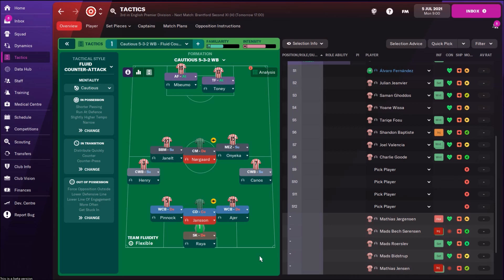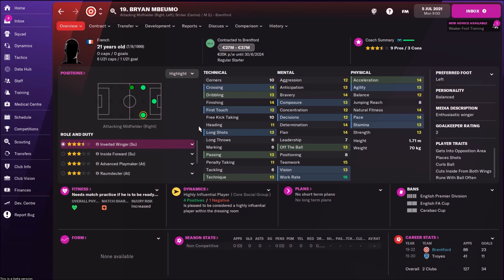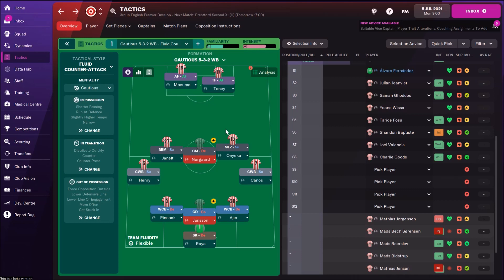In attack I would like to use Ivan Toney as a target man — really my favorite player to be honest. He's playing fantastic, great in the air, some great physical attributes, also fantastic determination. Then on the left side I would use Bryan as an advanced forward. So we have two strikers with nice physical attributes, two fast strikers, one who is great in the air.